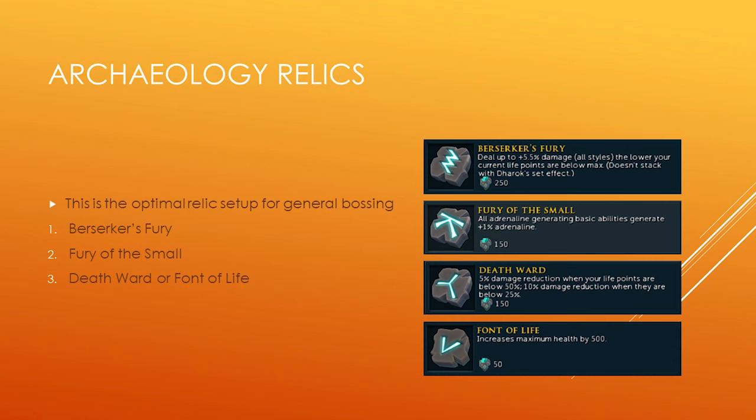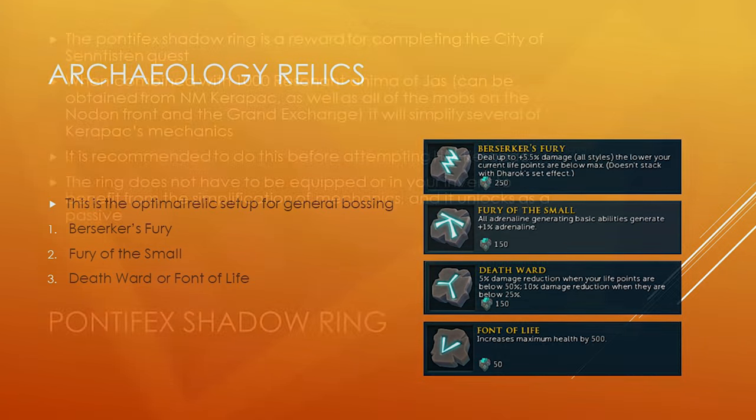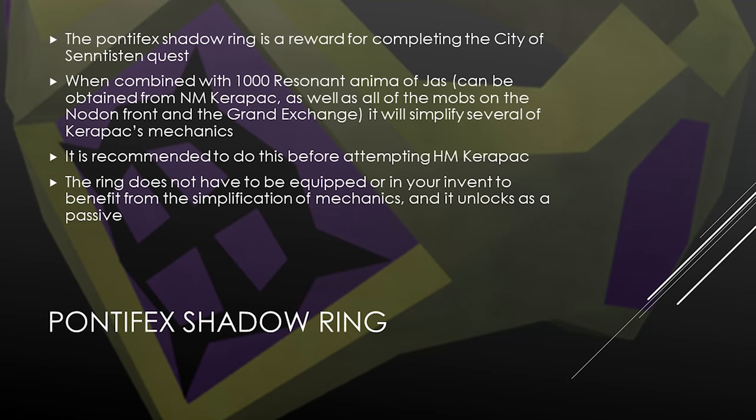On archaeology relics, none are required, but the optimal PvMing setup is Berserker's Fury, Fury of the Small, and either Death Ward or Font of Life as your third slot. Fury of the Small is highlighted as very useful specifically for this boss. Regarding the Pontifex Shadow Ring — a reward for completing City of Senntisten — when combined with 1,000 Resonant Anima of Jass obtained from normal mode Karapak or the Grand Exchange, it will simplify several of Karapak's mechanics. The ring does not need to be equipped; it unlocks as a passive.